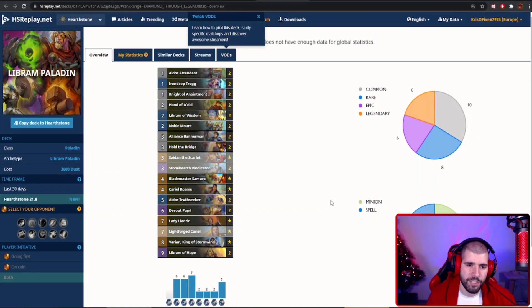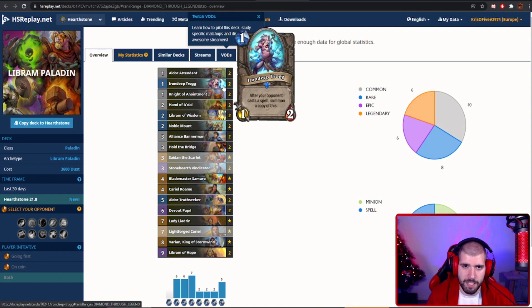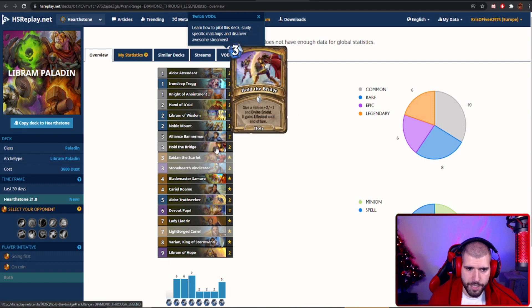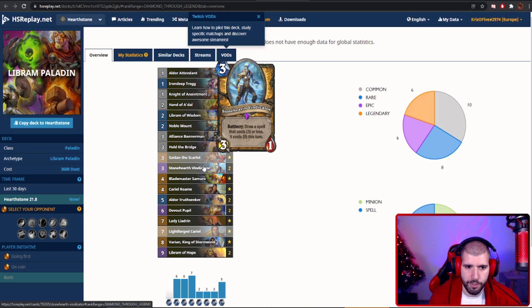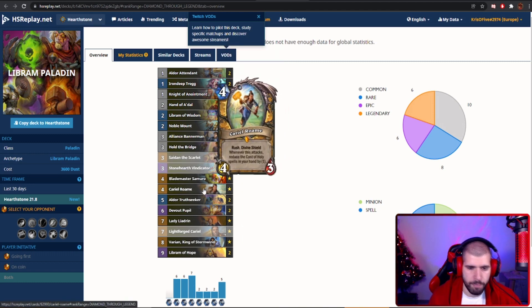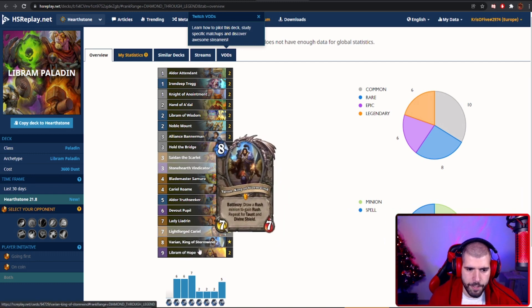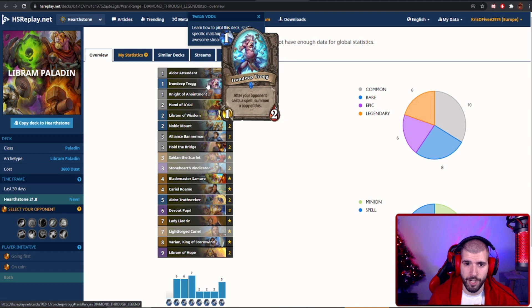Next up we have Libram Buff Paladin, which is actually working pretty well and can do some crazy things. We have the standard Libram package but also the Iron Deep Trogg, which is an insane minion in a buff deck — it can go very big, and it's hard to kill something above 6 health without using an actual spell. Even cards like Devolving Missiles might not save you because they're not very specific, making it a very problematic card once it grows big. We have a bunch of buffs, Alliance Bannermen, the new Hold the Bridge, Sadie and the Scarlet which gets buffed nicely with Librams, Stoneheart Vindicator for fishing out Librams, Samuro for removal, Lightforged Cariel for discount, Aldor, Valk Pupil, Lady Liadrin, Lightforged Cariel the new hero card for Paladin, Varian, and Librams of Hope. Some people even run Blessing of Authority, which can be really insane on the Trogg, though it might be overkill for this deck.